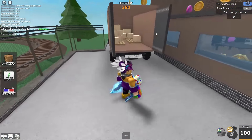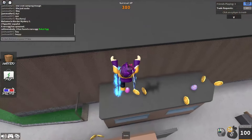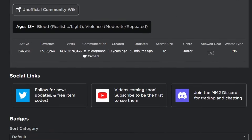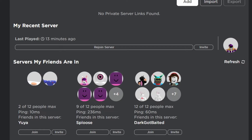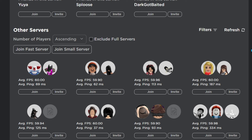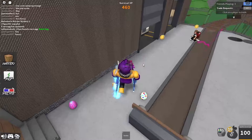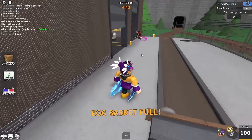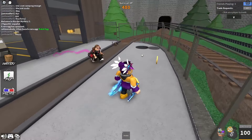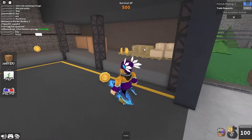Some tips for getting these eggs faster: go into small servers. All you need to do is scroll to MM2, then scroll down to where it says Servers. Where it says number of players, it's set to descending — click that and change the drop-down to ascending. That shows all the small servers you can join. A smaller server means less people, so you can get more eggs and have a higher chance of finding the rare egg because there's less competition.